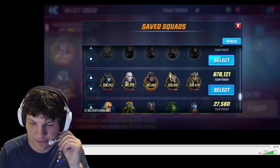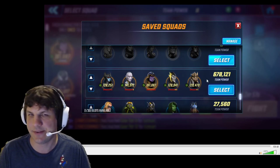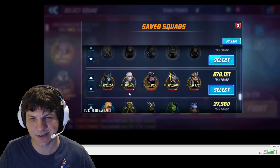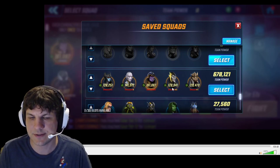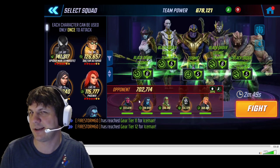Just a preview here to show my Black Order team — it's sitting at 678 without buffs. I have a six-red Proxima and Maw, because Proxima hasn't unlocked her 7-star yet, and then a 7-red Thanos, a 5-red Corvus, and a 5-red Cull. Pretty beefy team.